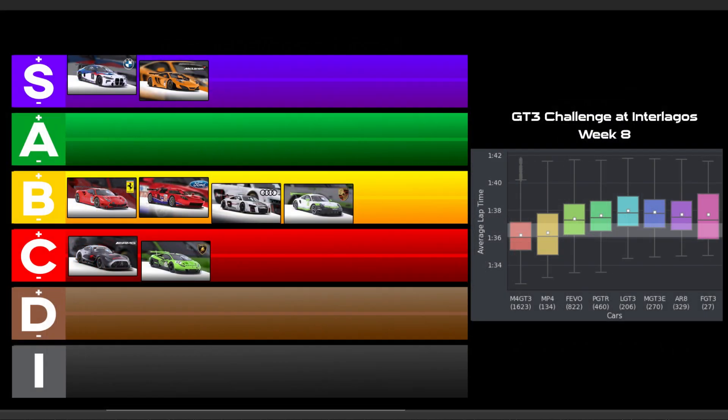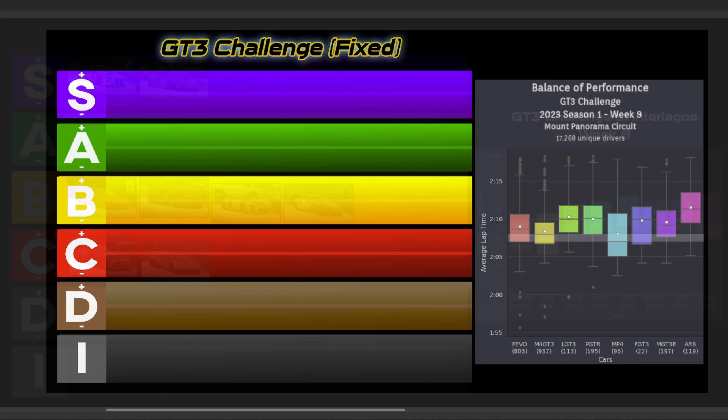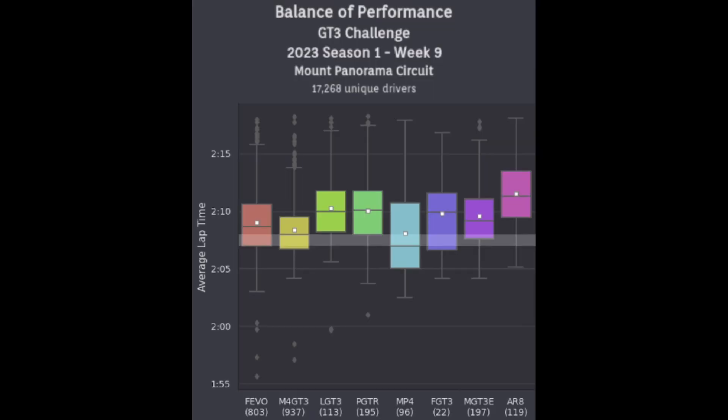Next up is the GT3 Challenge Fixed, but before we look at this week's results, I just want to quickly show last week's Tier List at Interlagos, as I was unable to shoot a video last week. As most know by this point, it was a great track for the BMW and McLaren, while the rest of the field were a few steps down but close to each other in the B and C tiers, even the Ford doing well. Now for this week, the GT3 Challenge Fixed goes to Bathurst, aka Mount Panorama Circuit. The skewing and number of outliers this week do seem to tell a tale of just how challenging this course is.